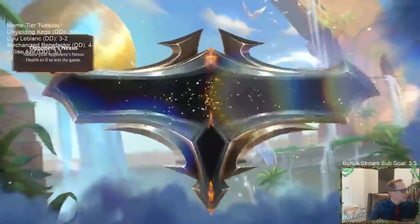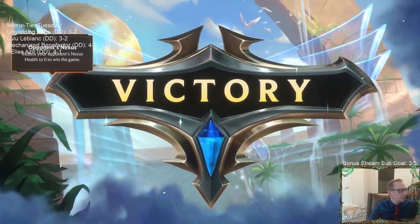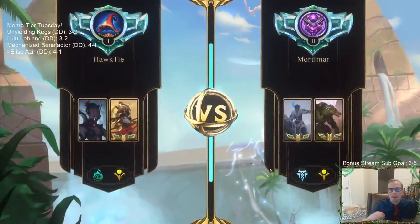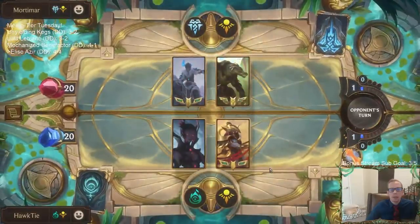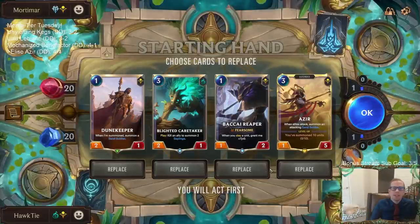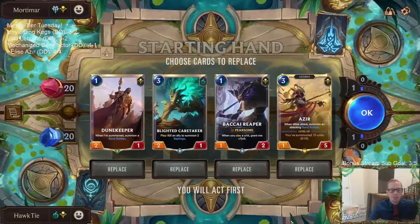Neverglade is nice — easy 4/1. Alright, Sejuani Renekton. We're playing a bonus game here — I know we already played our five, we usually play five, but these games are fast and that first game we lost was pretty much nonsense. So we are trying a bonus game to see if we can go 5-0 besides that nonsense first game.